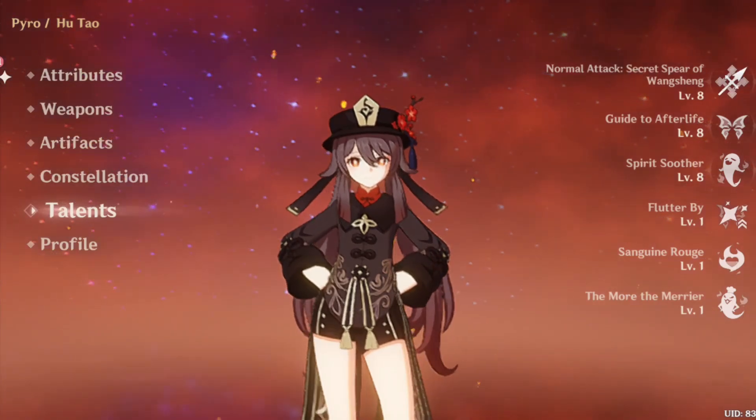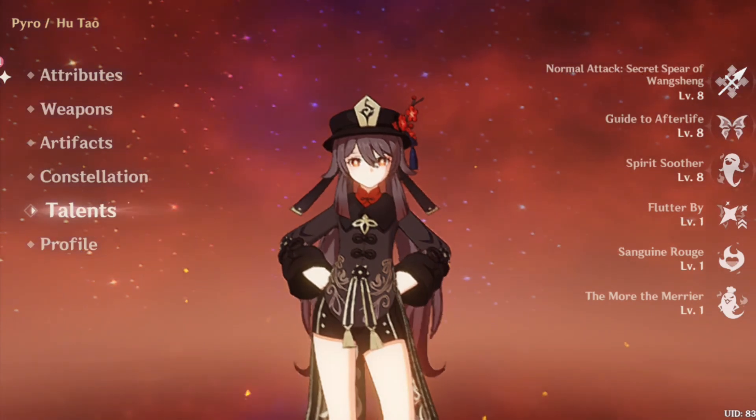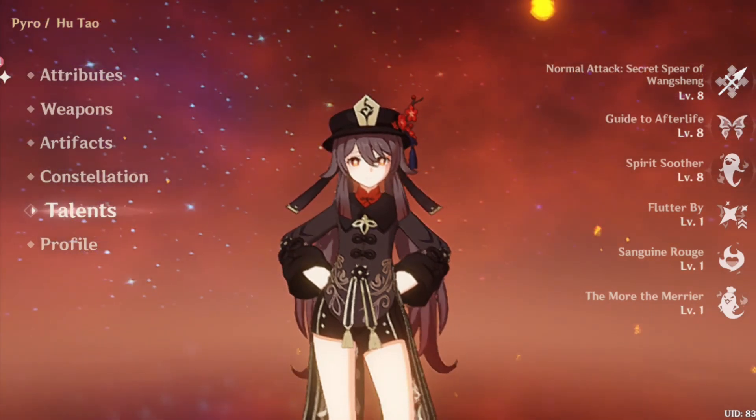Hu Tao is a on-field, single-target pyro hypercarry that excels in crushing her enemies and sending them to the afterlife.